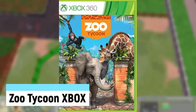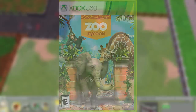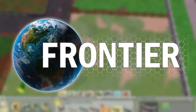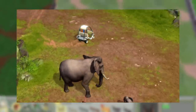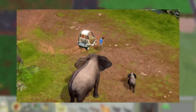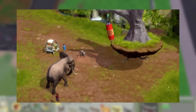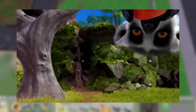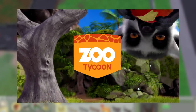Zoo Tycoon Xbox is the forgotten failed reboot to the franchise, released on November 22nd, 2013. It was developed by Microsoft and Frontier Studios, who made quite a lot of changes. The game looks really good, along with a few of the mechanics, but everything else fell flat. The animal selection sucked, the exhibits came pre-made, the menu was stupidly cluttered, and it felt dumbed down. It received mostly mixed reviews and, in my opinion, ruined the franchise.